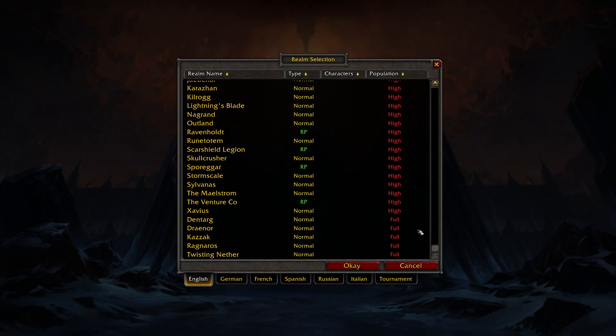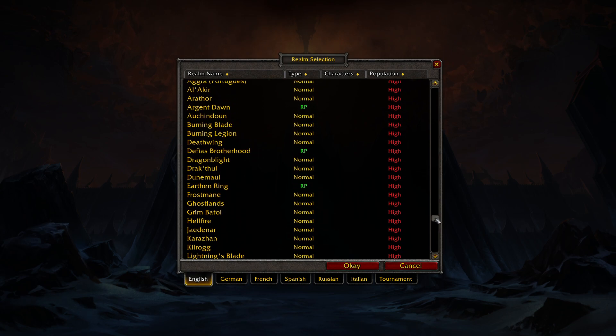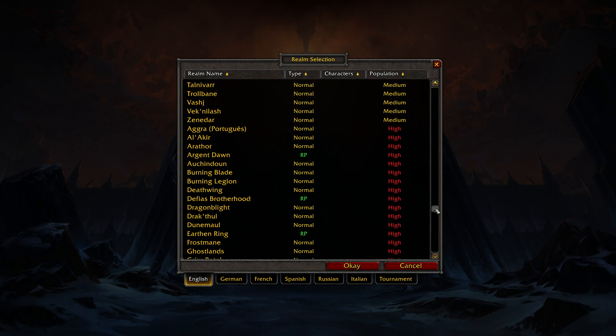When you go into farm transmog, there are a couple of different realms you might want to look out for. In my experience, roleplaying realms are really good for transmog farming. You have realms like The Venture Co, Sporegar, Scarshield, Legion, Ravenhalt, and many more. You have Argent Dawn — a huge one for actual farming — the Fives of Brotherhood, Earthen Ring, and so on. RP realms are huge for transmog.